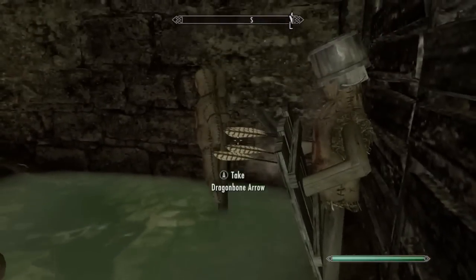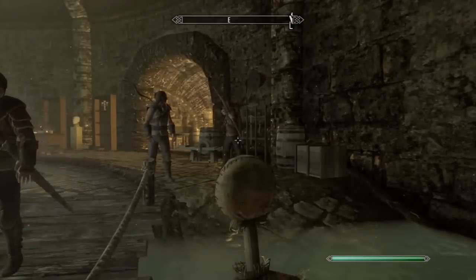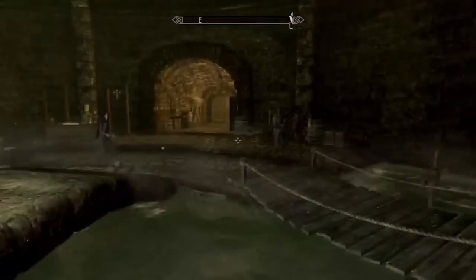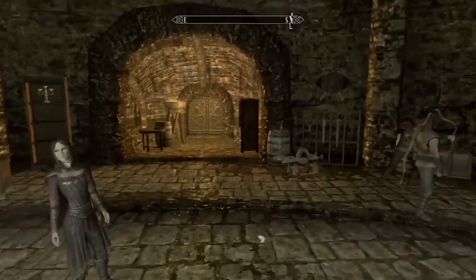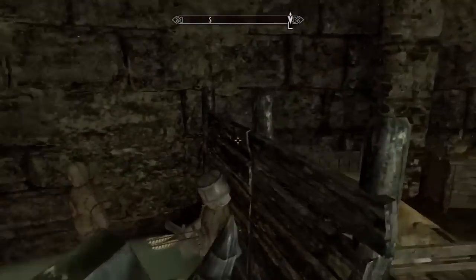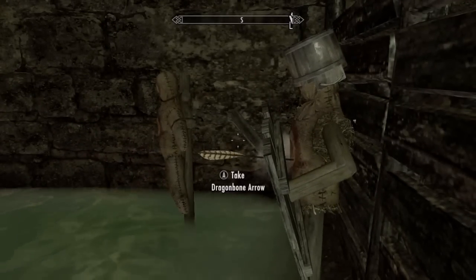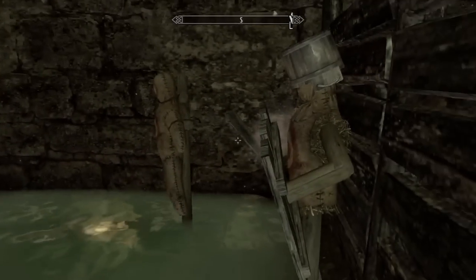Look at this guy going to town on that target — he shot for six hours yesterday. All you do is stand here and press A. Unless someone walks up and he stops shooting — get out of here! What the heck is your business? Go away. Thank god. So you just sit right here, press A — or E on PC. Then again you can just open the command console and do it that way.